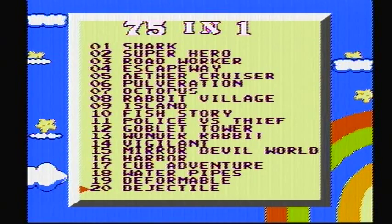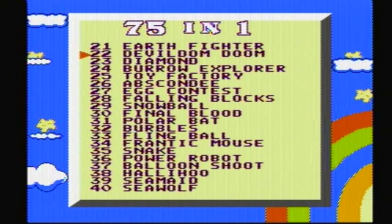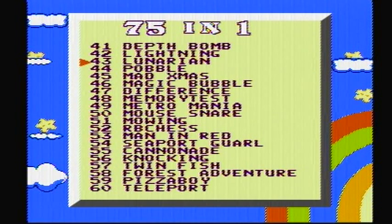That's the first 20 games. We have Earth Fighter, Devil Dom, Doom Diamond, Burrow Explorer — that sounds saucy. Toy Factory, Toy Factory, Abscondy, Egg Contest, Falling Blocks, Snowball, Final Blood, Polar Bat, Burbles, Fling Ball, Frantic Mouse, Snake — which sounds like it's Snake. Power Robot, Balloon Shoot, Hallyhoo, Sea Maid, Sea Wolf, Depth Bomb, Lightning.